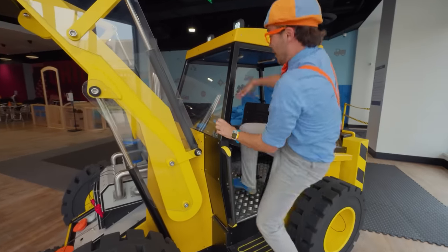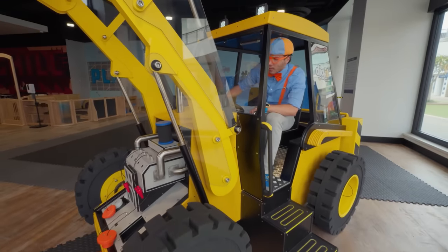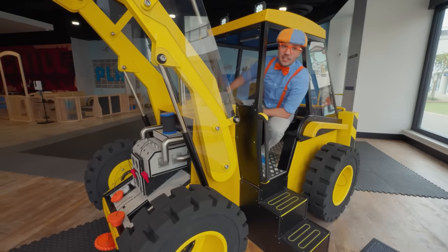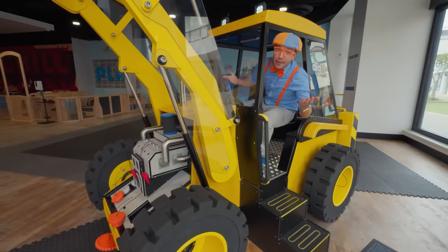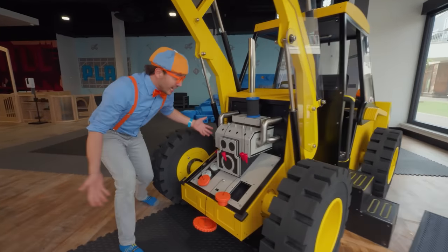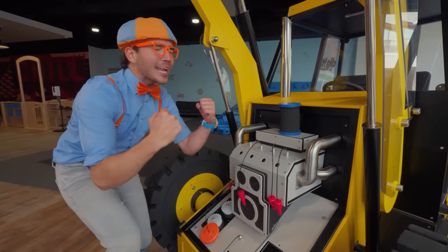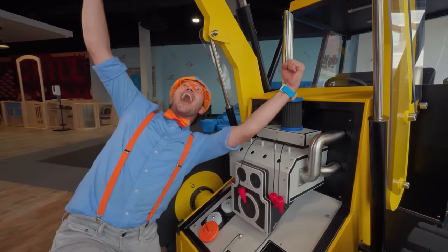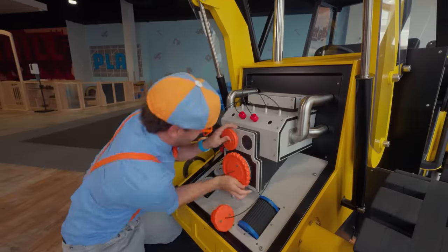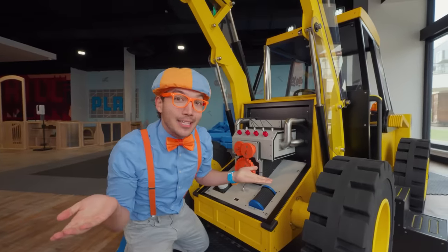Come on, here we go! Time to start the engine! Doesn't look like the front loader's working — we better check the engine! Uh-oh, it looks like the engine's broken! That's okay though — looks like a job for Mechanic Blippi! Super Mechanic powers go! That was some hard mechanic work, but it looks like the engine's better! Let's go see if it works!